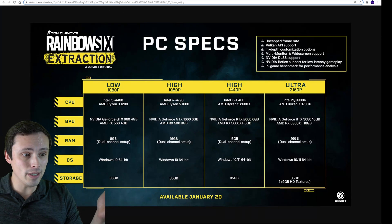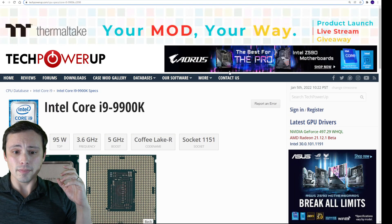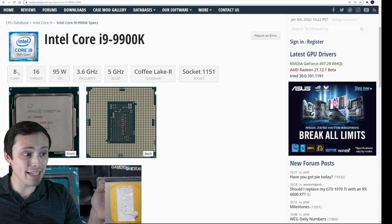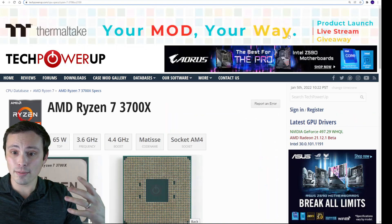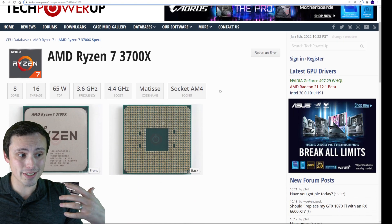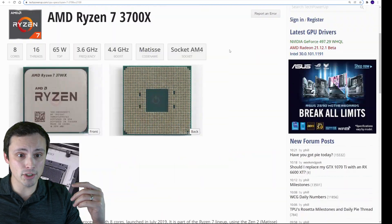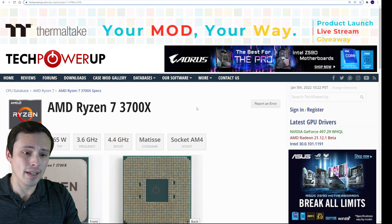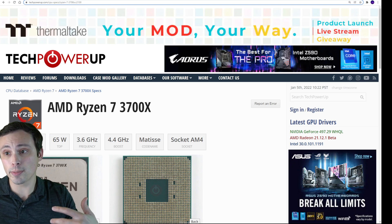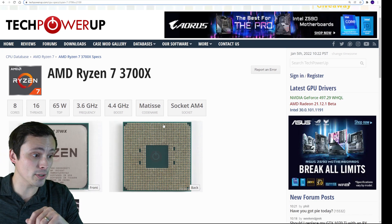Their final CPU recommendation is the i9-9900K and the Ryzen 7 3700X. The i9-9900K is an 8-core 16-thread Intel chip from 2018, and the Ryzen 7 3700X is also 8-core 16-thread from 2019. These are very high-end chips, and I think it means this game is programmed to take advantage of at least 8 threads. It might also just be recommending them for their higher clock speeds and stronger single-core IPC performance.